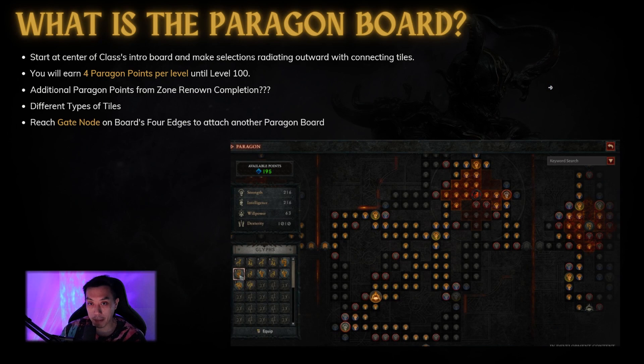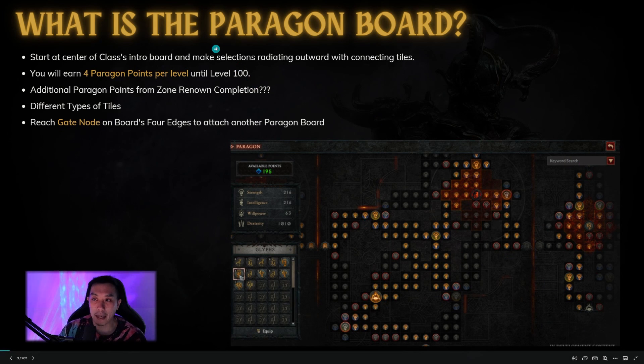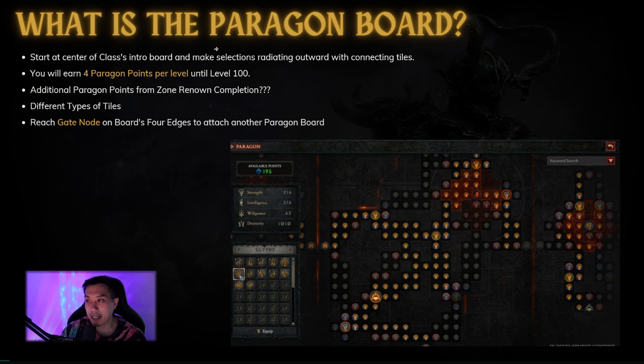So what exactly is the Paragon board? You start at the center of the board and make selections radiating outwards with connecting tiles, coming out and finding a way to get to the edge of the board — you can see right here there's a gate. You'll earn four Paragon points per level until level 100, and I do think you get additional Paragon points from completing zones, from finishing the Renown in a certain zone. We're not really sure exactly how many Paragon points we'll have.